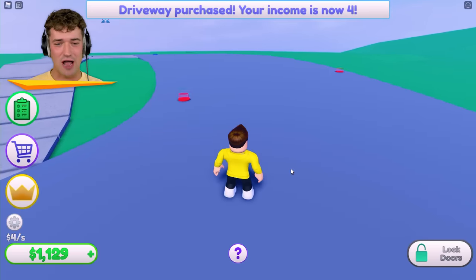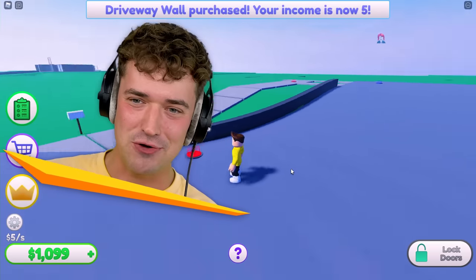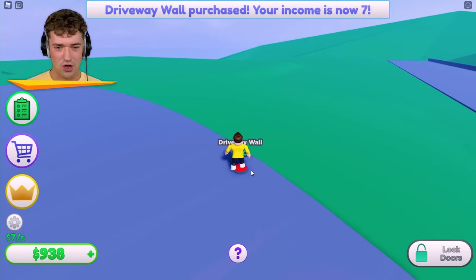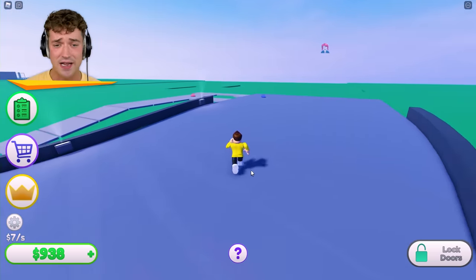Any good mansion needs a driveway — with walls! My driveway has walls and lights? Look at those lights! We also need walls over here, of course. What about lights over here? Only one side lights? All right, I can live with that.